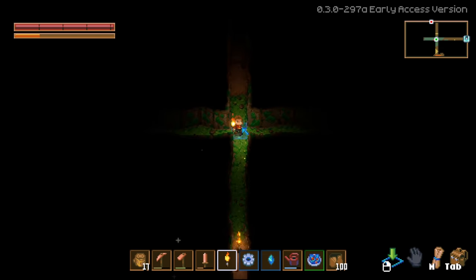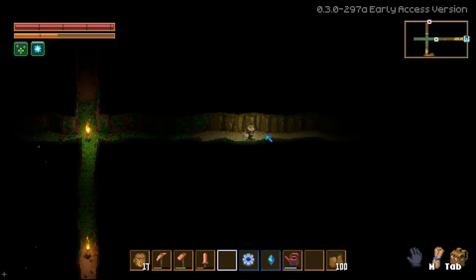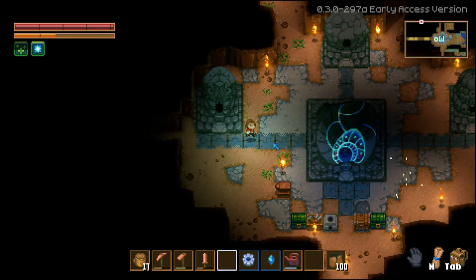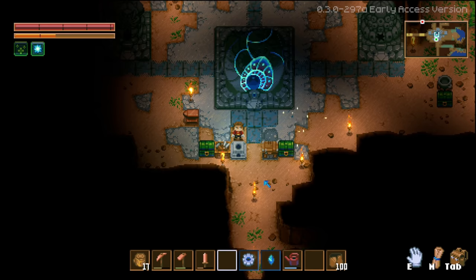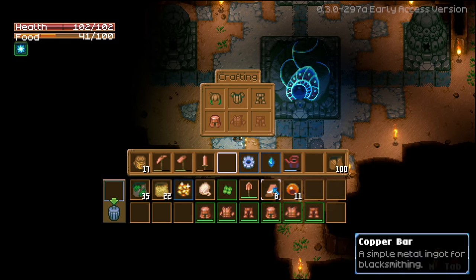Bombs can take out anything! He also one-hits us though - just so you know. We should make armor - we have that copper. Yeah, we have a lot of copper. I still haven't found any tin. I'm gonna go make us some armor - a full set for both of us.